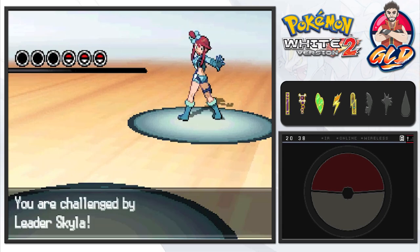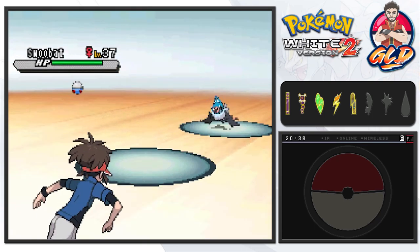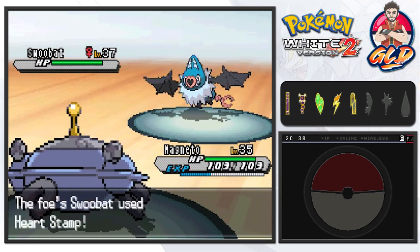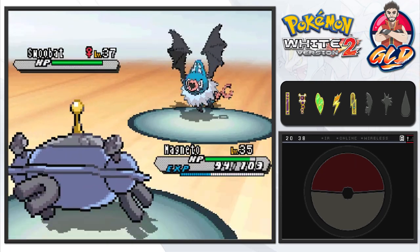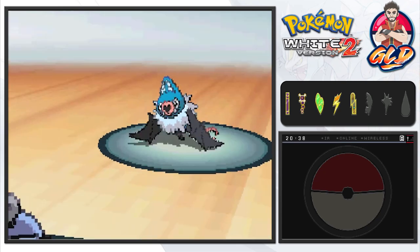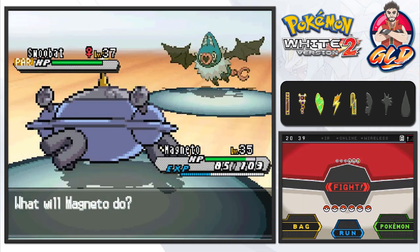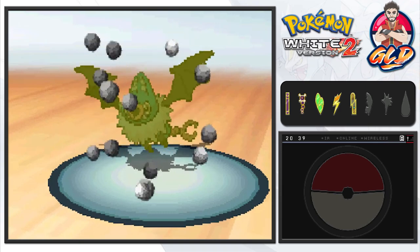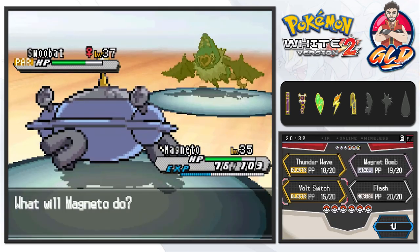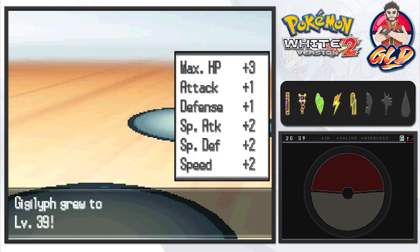We're taking on Skyla, and she comes out with Swoobat — a Psychic and Flying type that boosts special defenses. We go for Thunder Wave, but it's not very effective. Heart Stamp makes us flinch. We use Thunder Wave again to slow Swoobat down — now we're faster. Then we go with Magnet Bomb, which never misses, and follow up with Bolt Switch for the win, switching out as Gigalift grows to level 39.